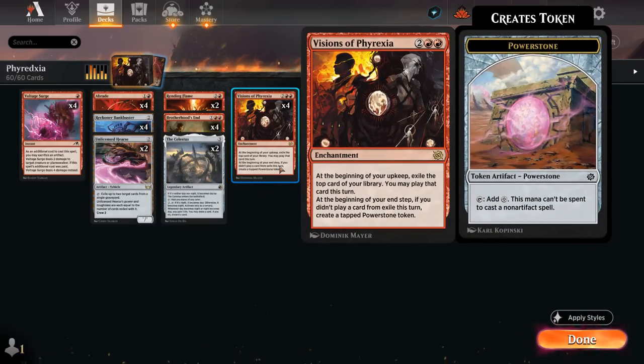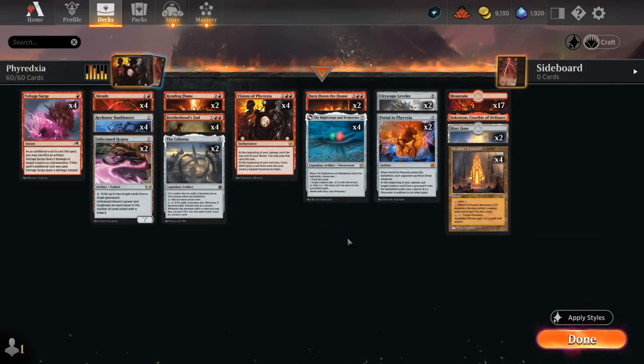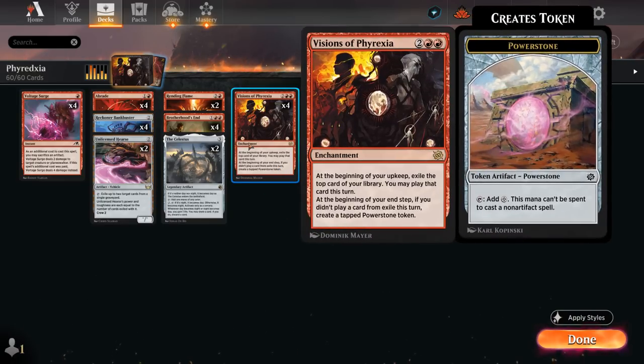Visions of Phyrexia is a four-mana enchantment from The Brothers' War. At the beginning of your upkeep, exile the top card of your library, then you may play that card this turn — that also includes lands. At the beginning of your end step, if we did not play a card from exile this turn, we get to create a tapped Power Stone token, which helps cast our expensive artifacts or activate abilities. All the top-end cards in this deck are artifacts, so those Power Stone tokens will certainly come in handy.